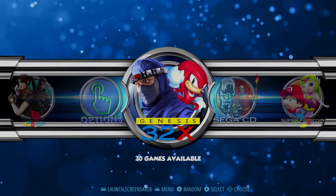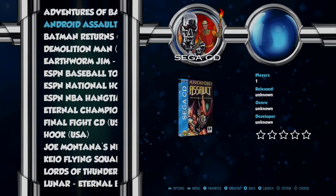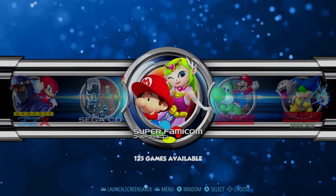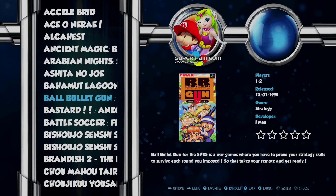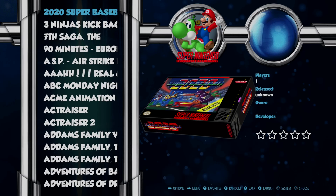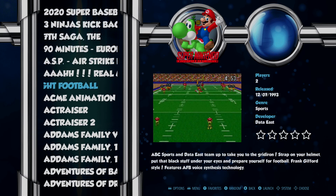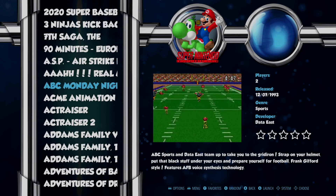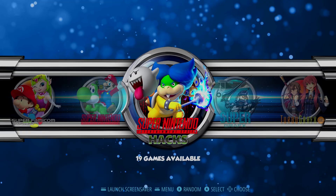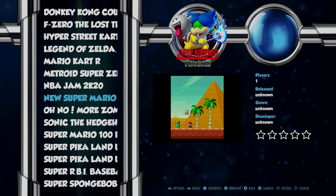After that is our Sega 32X with 30 games, then Sega CD with 33 games. After that is 125 Super Famicom games — those are the Japanese Super Nintendo games — then 783 Super Nintendo games. One thing I want to point out: I believe this is the first time Damaso is using video snaps in his image, so congratulations and great job on implementing that. After that, 19 Super Nintendo hacks — it appears it does have the new Super Mario Land game.